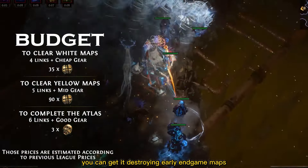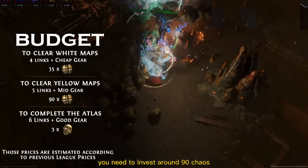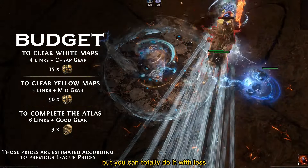As for budget, you can get it destroying early end-game maps with only around 35 chaos. To be comfortable advancing to yellow maps you need to invest around 90 chaos, and for easily completing your atlas I recommend investing around 3 divines, but you can totally do it with less.